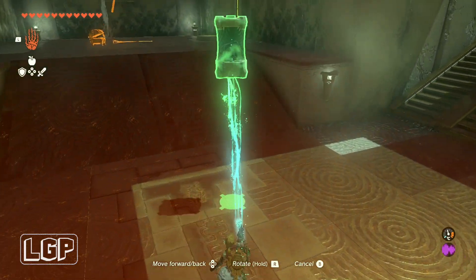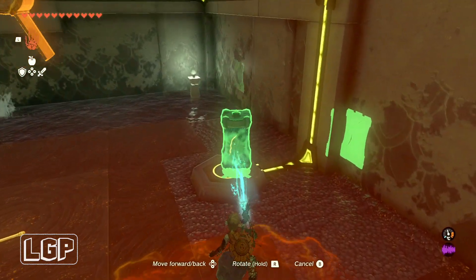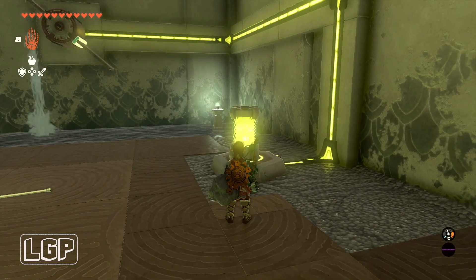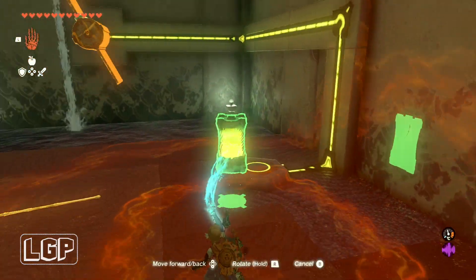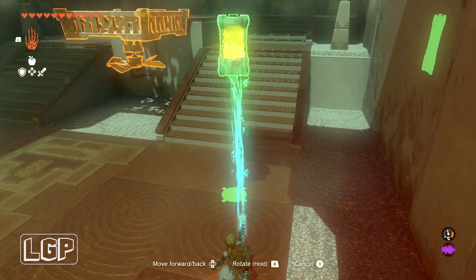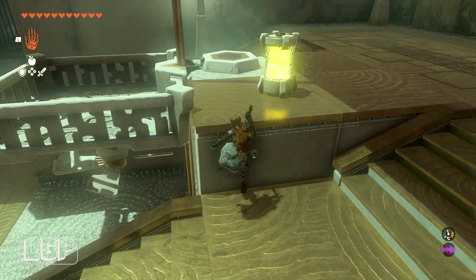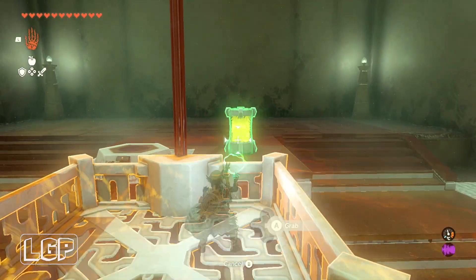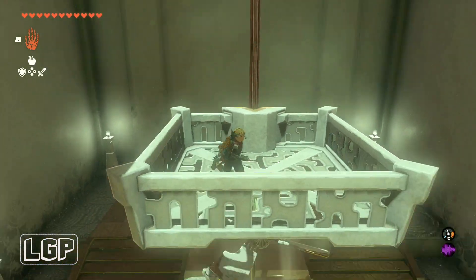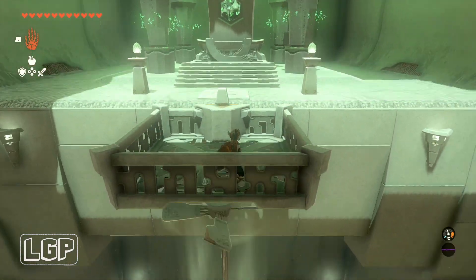Then we're going to pick up this battery and power up this lift so we can get to the top. Put it back on the terminal and wait for it to charge up. Carry it over to the other side and put it on the other terminal — get inside the basket first. There's a propeller underneath but no power to it yet, so get in the tray, grab the battery device, drop it on the terminal and that will bring you up so you can collect your light of blessing.